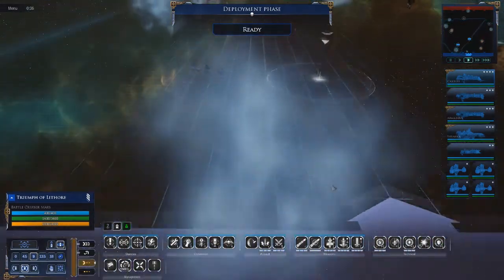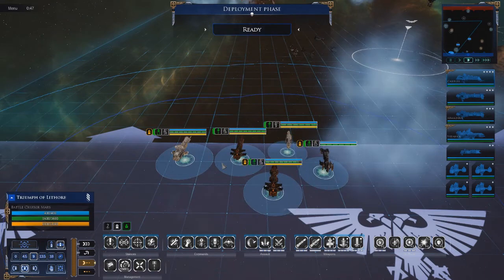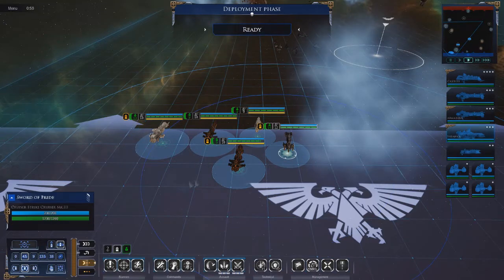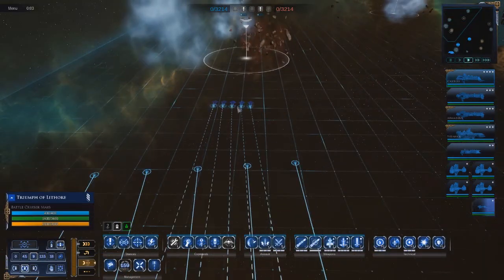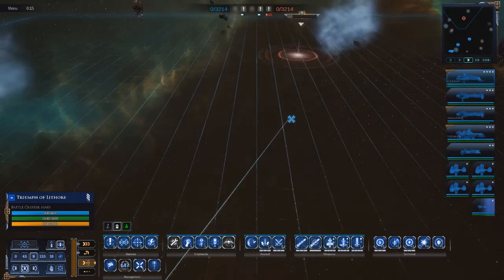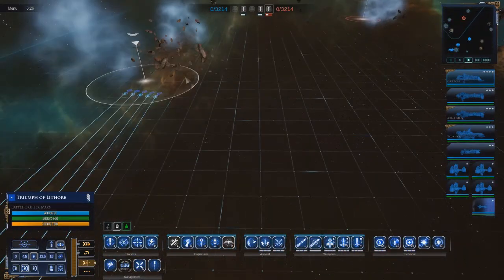It's another Capture and Hold. So what we're going to do is go up here to capture, as the enemy are capping there. Let's double check everybody's got their stances. I'll have you at 9 and you're at 4.5, let's have you at 9 as well. We've got two auger probes to launch, so we'll not be wanting for information. They're probably going to immediately come here, so it's going to be a meeting engagement.